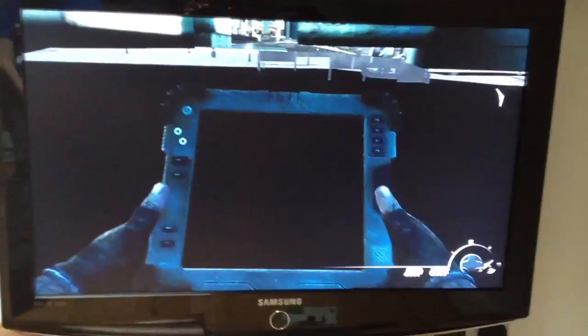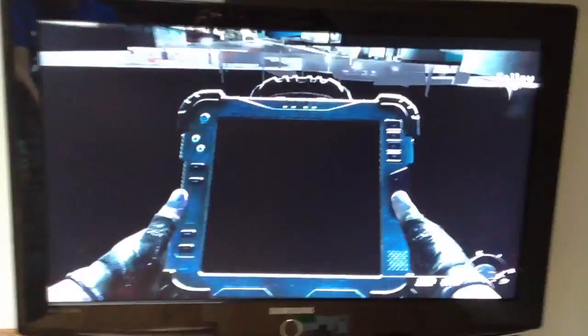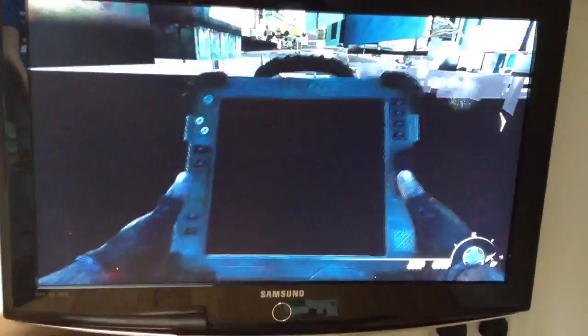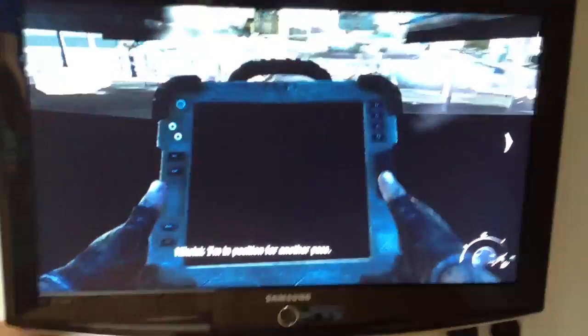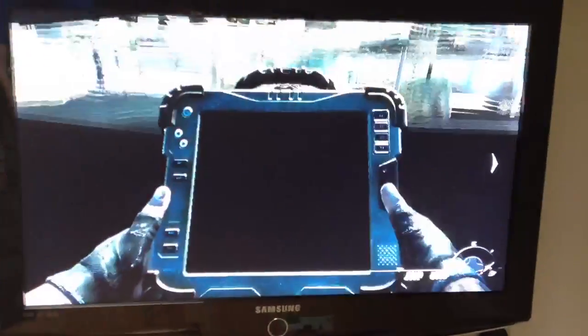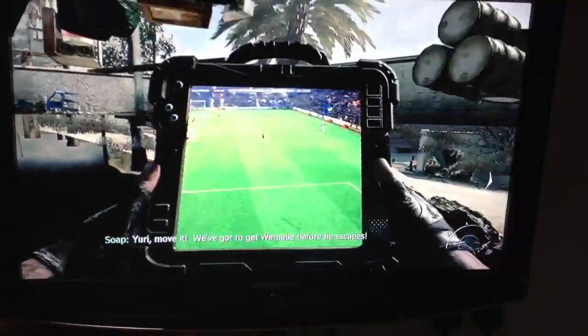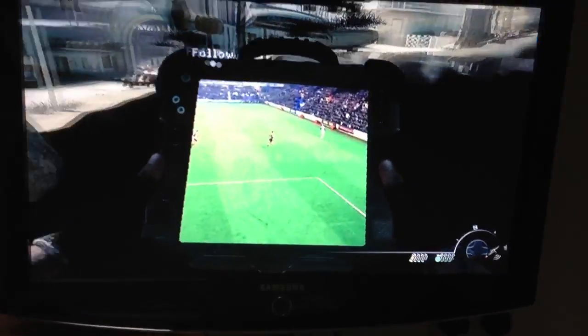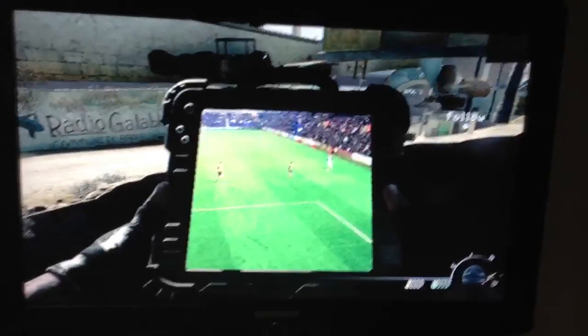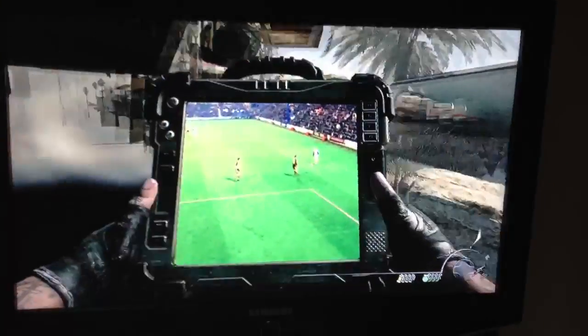Sometimes the football game works when you're glitched — right now it works. But you usually need to go into a flat and go next to a TV. Sometimes it works, so just keep on walking forward. See, it works right now — it's working right now when you're under it. My friend will now show you when to go right next to the TV, but it's working right now.